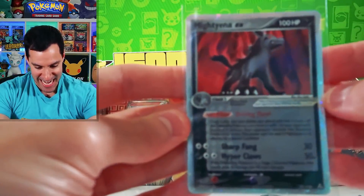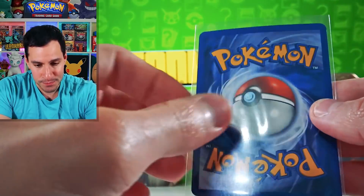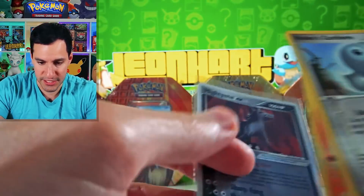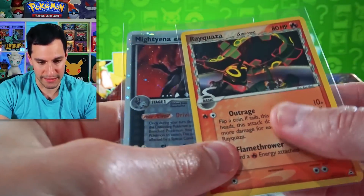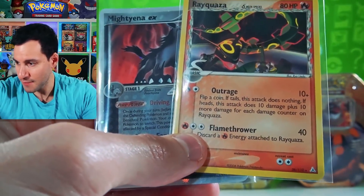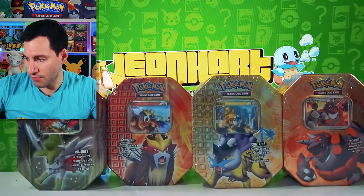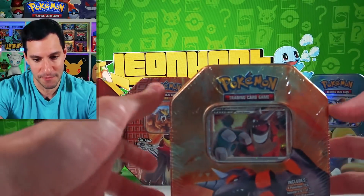We have done it again — an error pack! And let it be from one of the rarest EX sets — this is insane! Mightyena EX! We had an error pack when we opened a Neo Discovery pack and pulled the best holo, Espeon. Now we've done it again. It may not be the best EX from Holon Phantoms but the fact that we just did this is absolutely incredible. Error — not 'air'! Please leave a like, let's get 20,000 likes for this insanity!